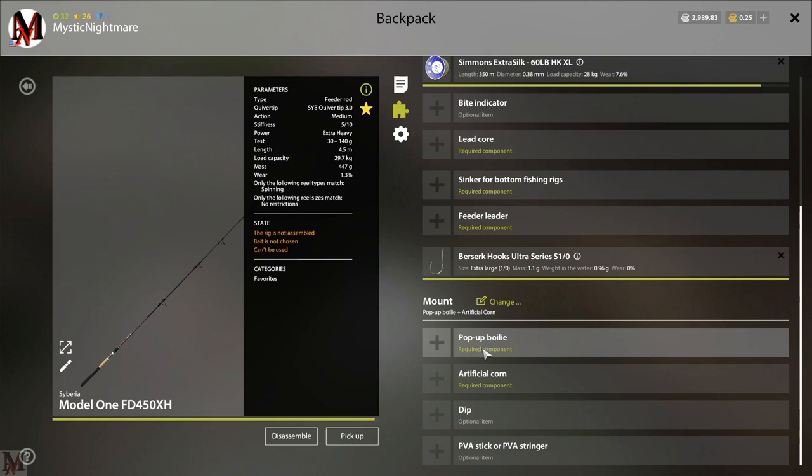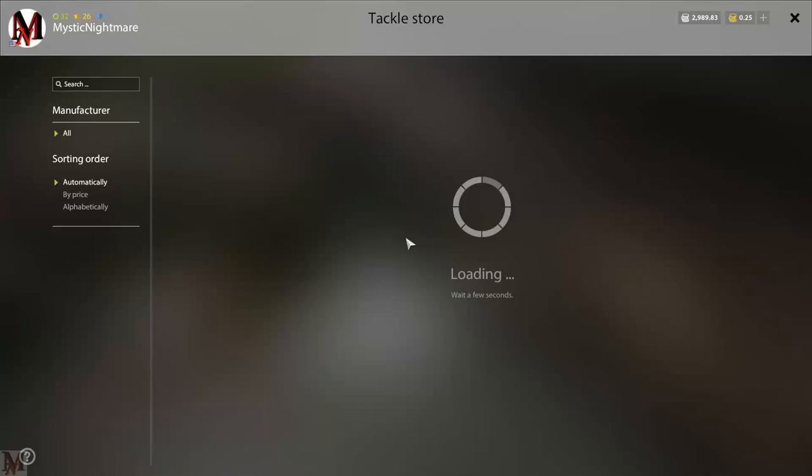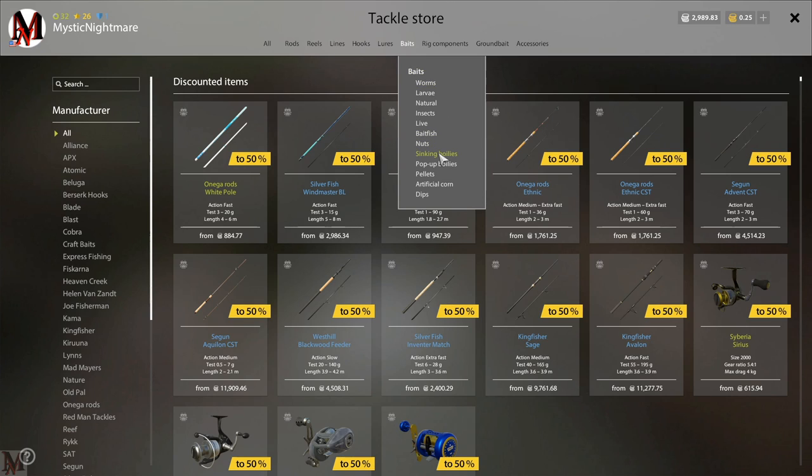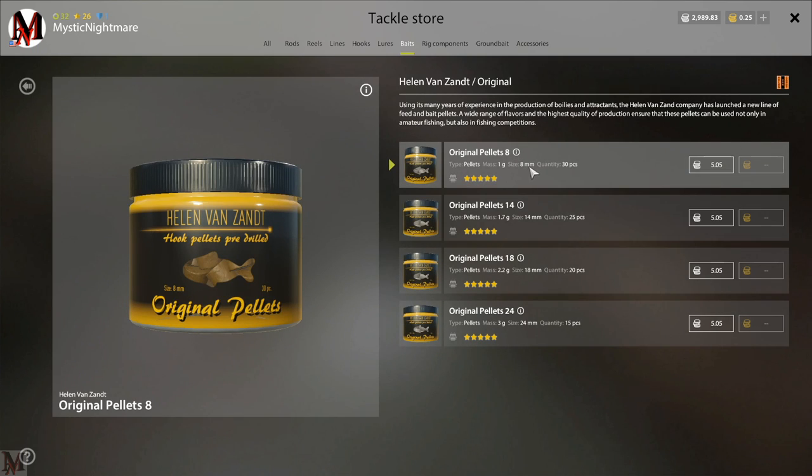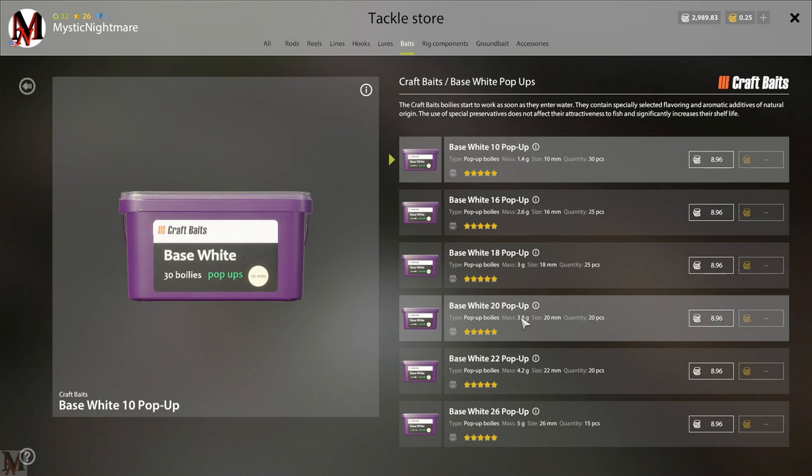To put any of these on, you need a carp hook. When it comes to pop-up bollies, dips, and artificial corns, let's go into the tackle store. Under baits, you've got sinking bollies, pop-up bollies, pellets, and artificial corn. Except for artificial corn, you can purchase different sizes and diameters. For sinking bollies, for example, vanilla 12 is 12mm, vanilla 16 is 16mm, and then there's a 22mm. Be careful - this number doesn't always represent the millimeters you're going to get. Pellets work the same way: 8mm and 14mm. Some pop-up bollies don't represent the same sizes, so be careful.